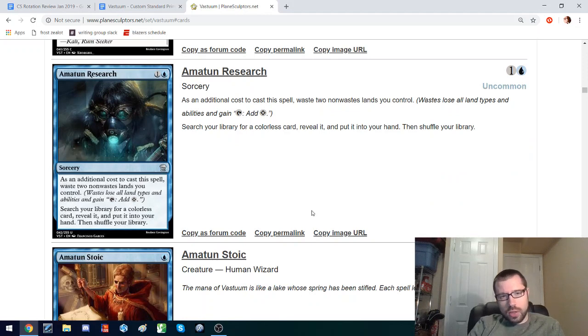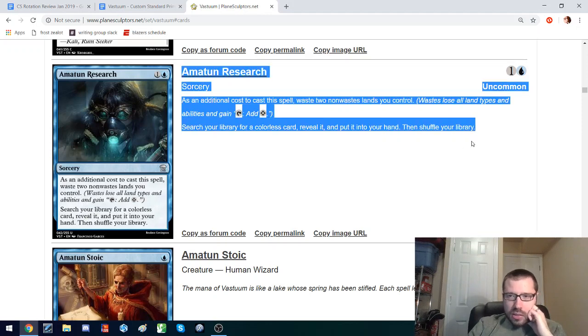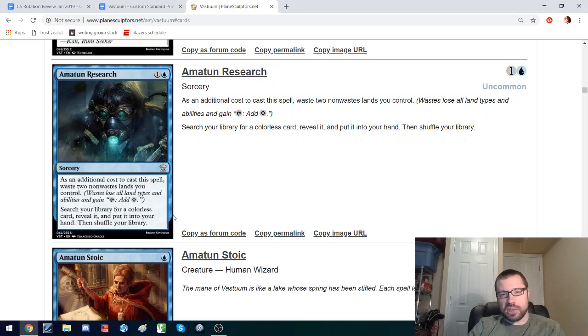Amatune Research: one and a blue, you can go find a colorless card and put it into your hand. That can help you find a land, artifacts, or cards that have a colorless mana cost, but you have to waste a couple of lands to do so. I think this is an interesting card. It would probably go really well with Netropolis or Ruins of Doherum with their artifacts. I don't think artifacts mattering is as big of a deal in Vestum, but this is a really interesting toolbox card that uses the wasting mechanic.